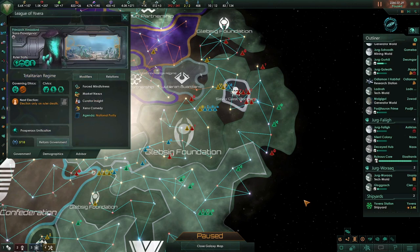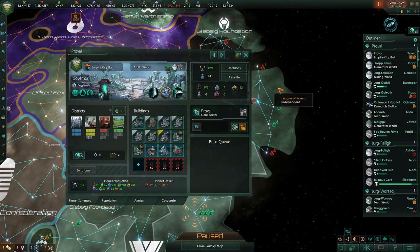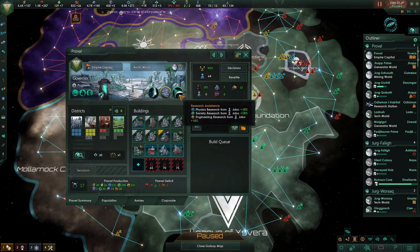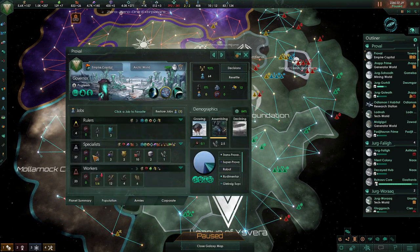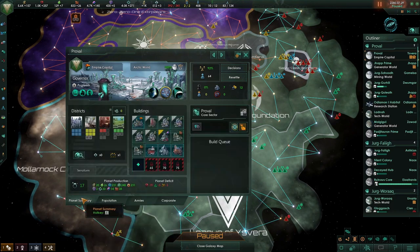Welcome back to the League. The year is 2280. We currently have 15 planets, and I'm just going to quickly go through our planets to have a look at them. So we've got our capital world, which is still specialized mostly in research, with a research assistant above it. I'm still trying to make sure there are as few clerks as possible, but I could build another building here.